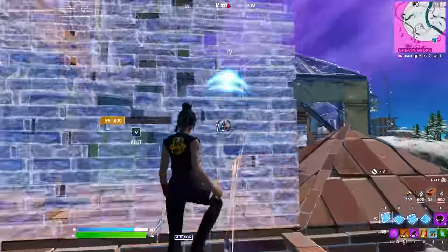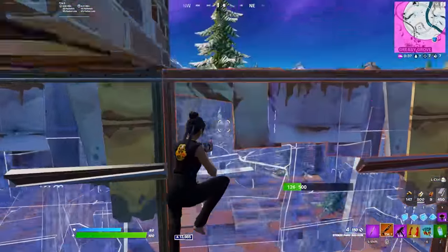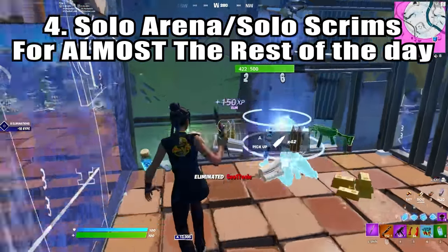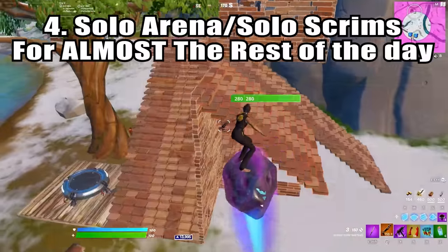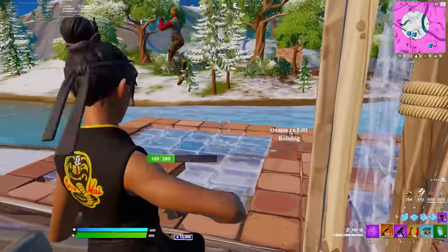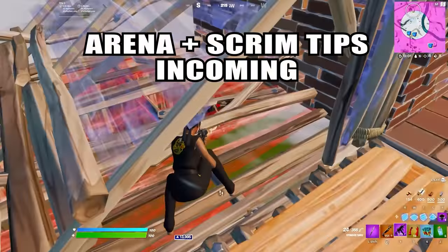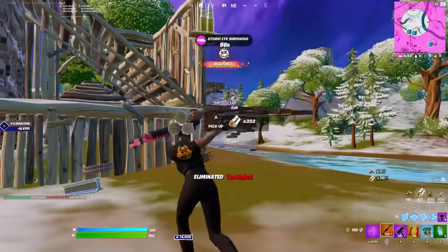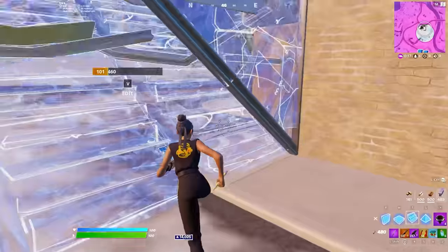Finally, after doing 1v1s for about an hour, you can hop into either solo arena or solo scrims. Depending on how much time you have in your practice session, you may only be able to do one or the other, and that's totally fine. Just pick the one you really want to practice for that day. If there's a solo cash cup coming up the next day, you may want to go with solo scrims, but if you're still trying to get to champs, you're probably going to want to go with solo arena.